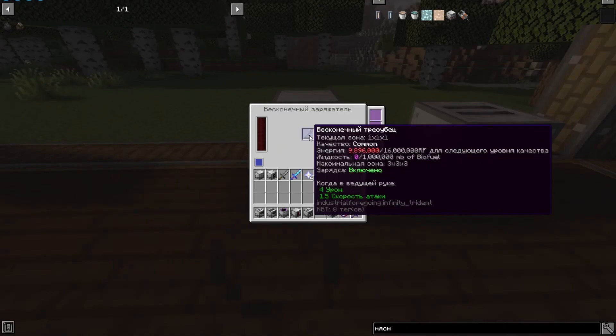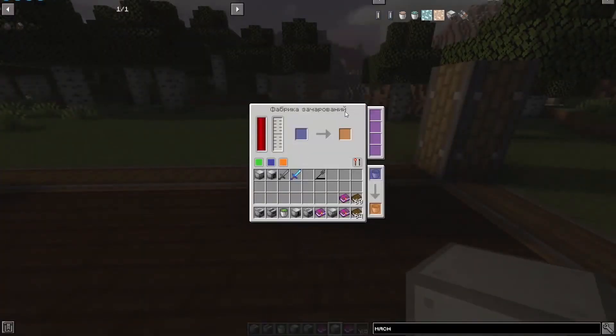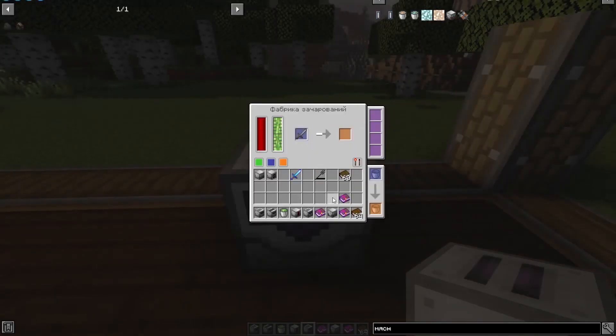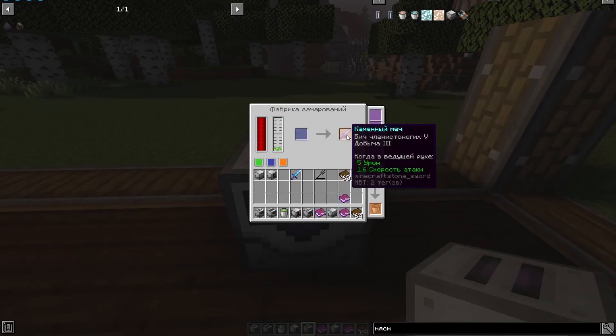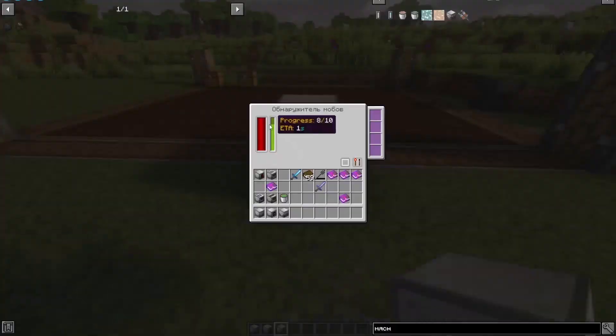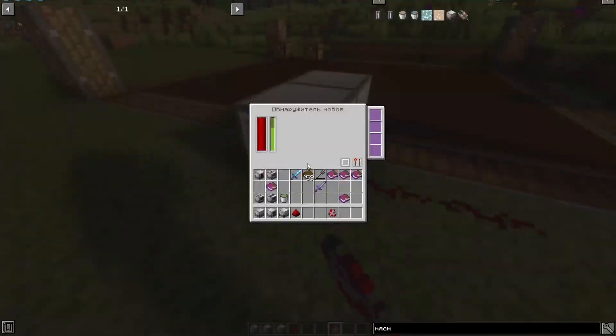The next mechanism is the enchantment factory. Here is its recipe. This mechanism runs on experience essence and simply enchants the items you place in it. Unfortunately, the mechanism requires nearly a full tank of essence to work, which means you cannot produce weak enchantments.